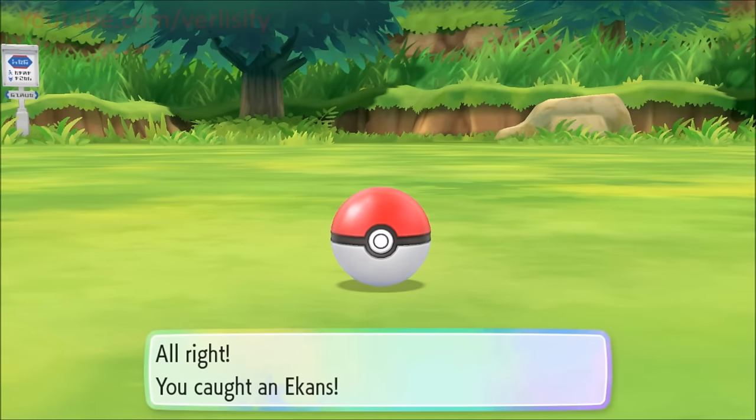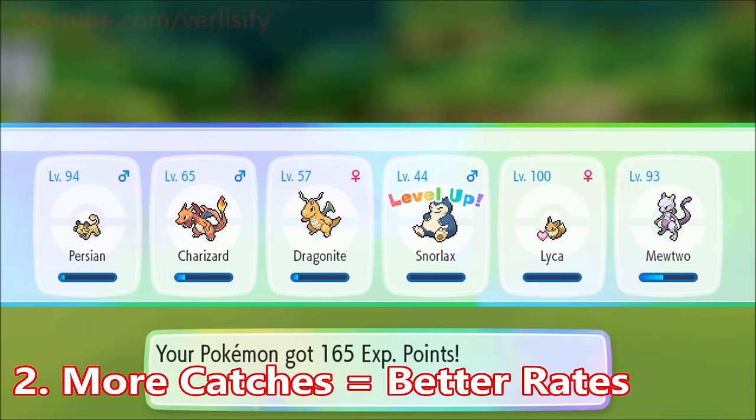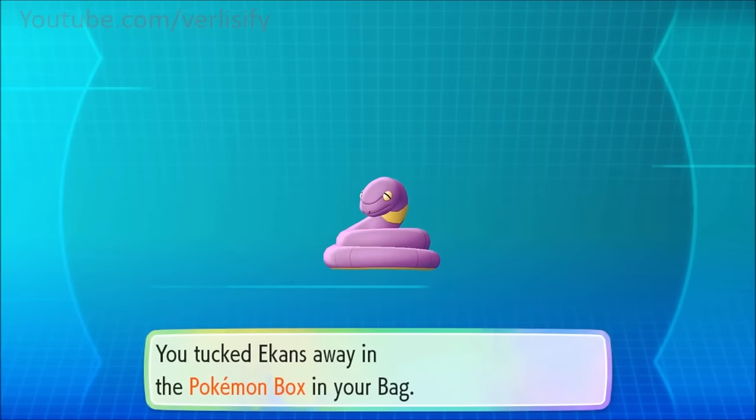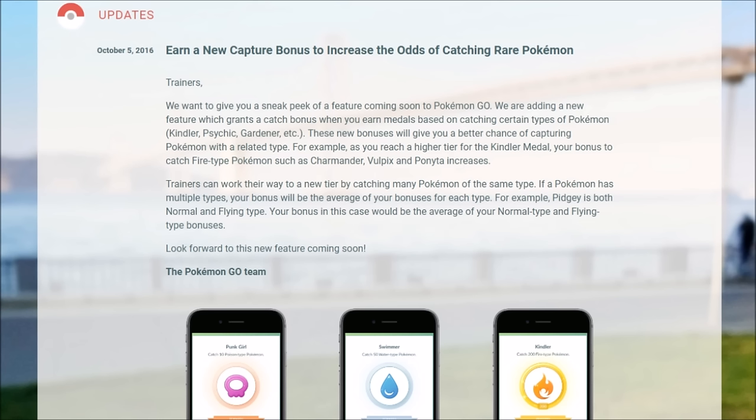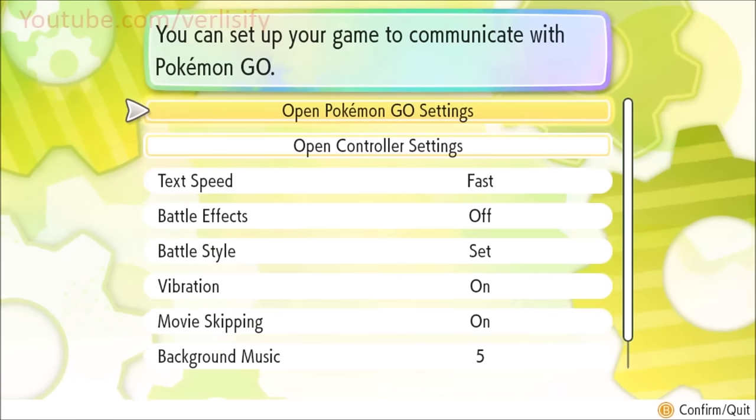We're going to talk about catch combos and getting candies. Did you know that the more of a Pokémon you catch of the same species, the easier it becomes to catch? At 50, the Pokémon gets easier — you might notice the rings scale down in color, like an ultra ball going from orange to yellow. This is actually an obscure mechanic from Pokémon GO added October 5th, 2016 — a catch bonus that increases the odds of catching rare Pokémon. In Let's Go it's by species rather than type.